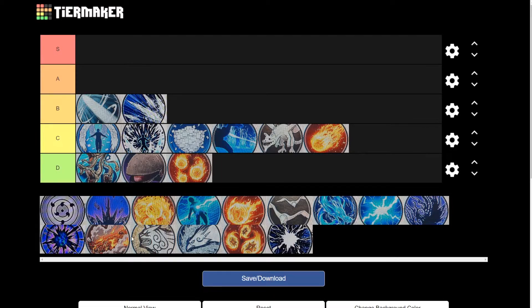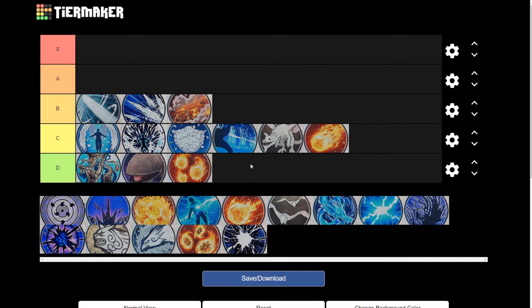Next is the Fire Style Hiding in Ash Jutsu. Now this one is alright; however it does no damage. Its only real purpose is to get out of a sticky situation when you need to reset your ninjutsu cooldown times — that's what Hiding in Ash Jutsu does. But in a combat battle it's not very good because you want to be playing that supportive role instead of being super aggressive.